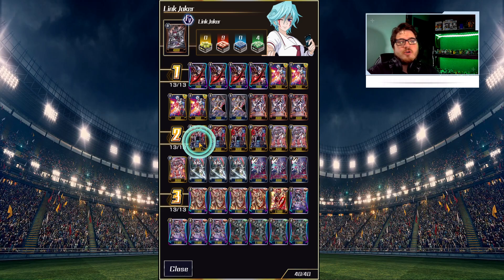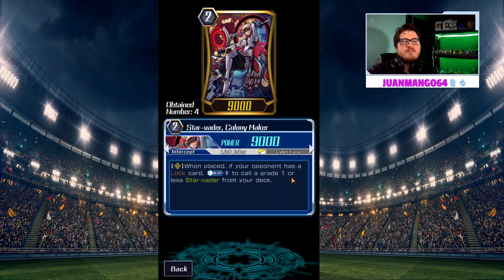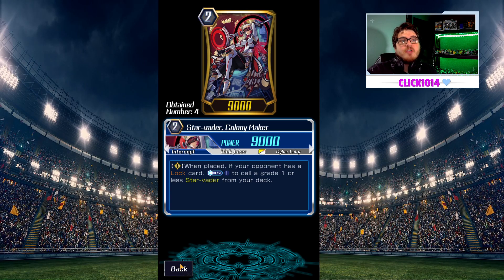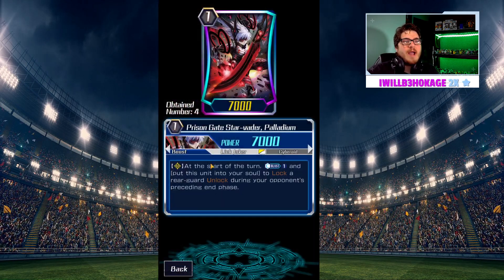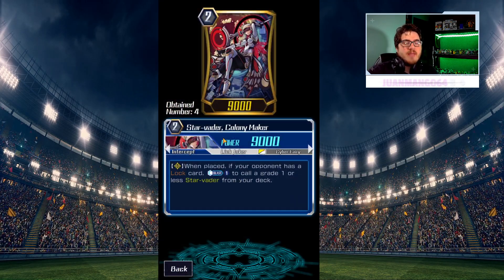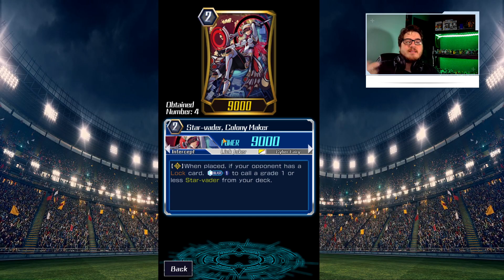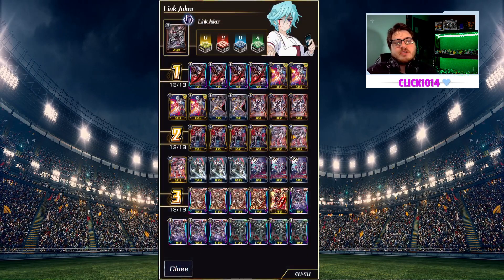Let's go into the Grade 2 lineup. We have Star Vader Colony Maker: when placed, if your opponent has a locked card, counterblast to call a Grade 1 or less Star Vader from the top of your deck. Colony Maker will be in this deck for quite some time, because being able to grab your Palindadeum from your deck for one counterblast and keep it on board if you're not facing Kagero early on just helps out — this is now essentially a free call card.